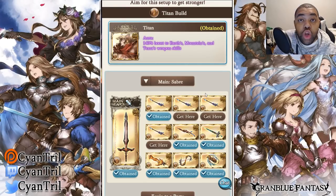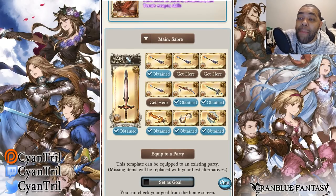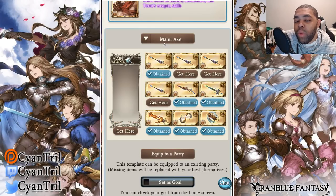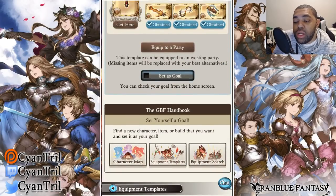You have less health, you do less damage, and you waste more time on this grid. Magna earth stomps it right now. This could change if we get content where this grid can work, but currently there's no content in the game where this grid is even viable. You're wasting your time — it does not perform well, so just don't worry about it and play magna.